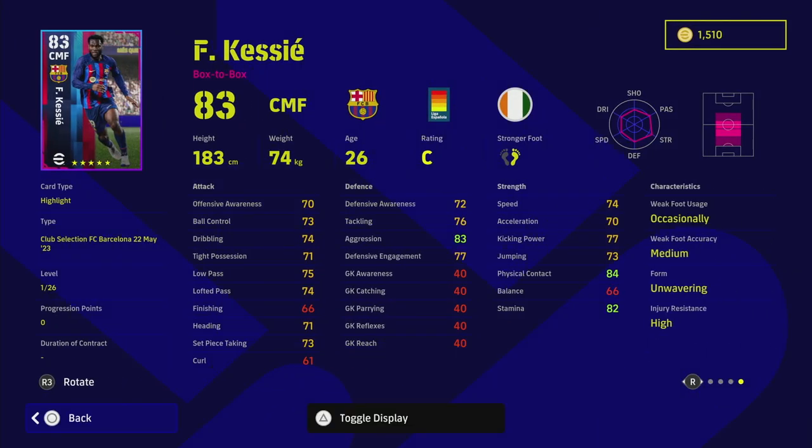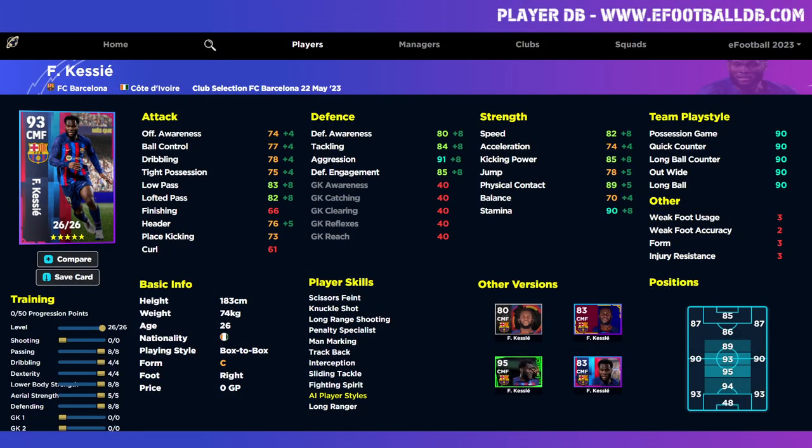A lot of people like Kessie. He does have really good player skills but he's got a wavering form and he's on C rating, which is a bit of a pity — he should have been A or B. He has Knuckle Shot, long range shooting, Track Back, Man Marking, Interception, Fighting Spirit and Sliding Tackle, making him a very defensive box-to-box player. I will do a training guide on him.